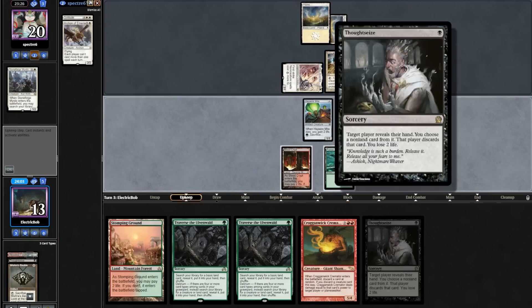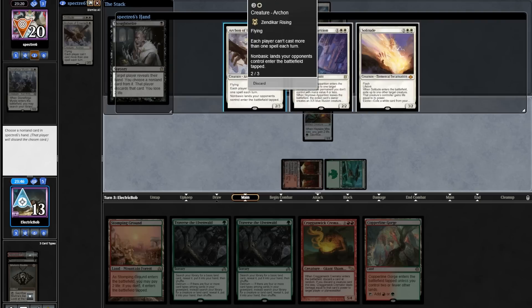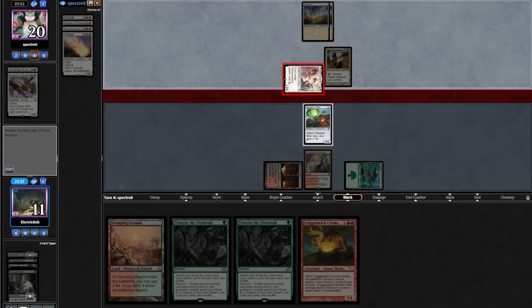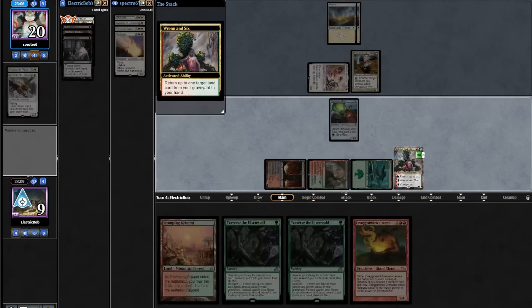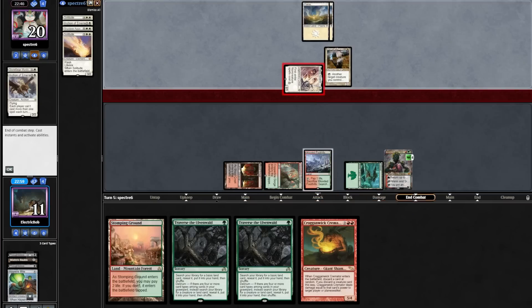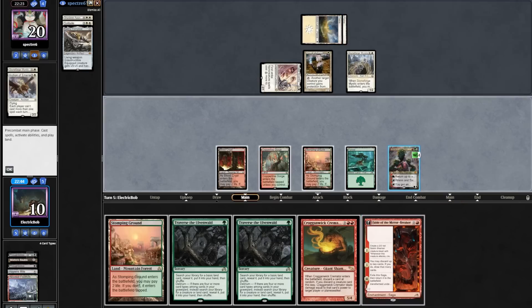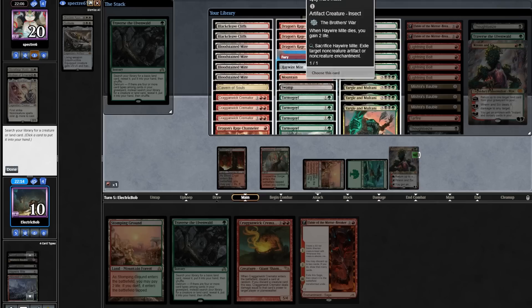We draw a Thoughtseize for turn into a Copperline Gorge, so we'll play our Thoughtseize and take the Archon — the best card in their hand — then play our Copperline Gorge. Opponent taxes for two, no blocks for us, and again no land drop for them. We draw a Wrenn, fetch up our Wooded Foothills, play our land, and pass. Opponent attacks; we block with Haywire Mite, gaining two and going up to eleven. Opponent plays out a Stoneforge grabbing a Kaldra. We topdeck a Fable, take their Thalia, cast Traverse finding another Haywire Mite, then play out Fable.